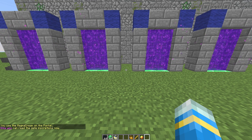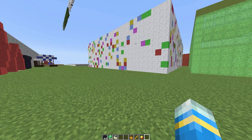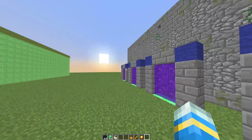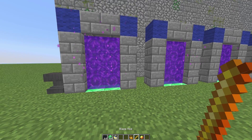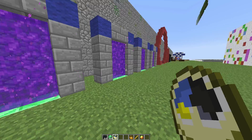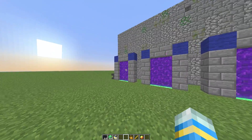Welcome to another plugin tutorial, today it's on Creative Gates. I thought I'd better cover this plugin as I mentioned it in my 10 best plugins for 2016. It's a really cool plugin — if you haven't heard of it, it allows you to create awesome portals using only a clock, without any commands at all. As you can see, we have four portals and they are all linked.